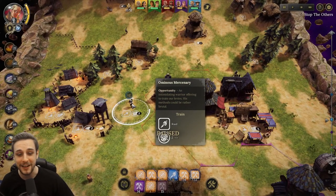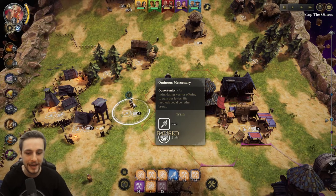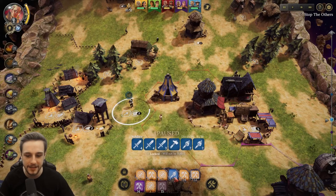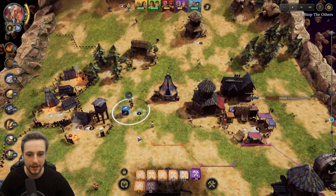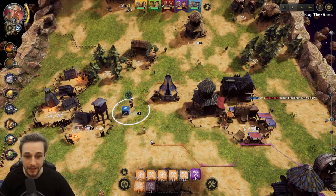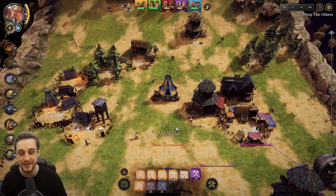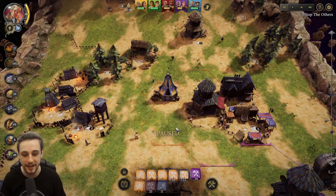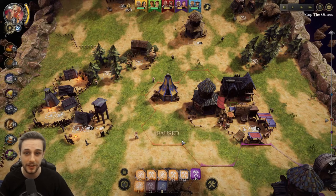Just a few minutes after I recorded that clip, we have this guy who's popped up - an ominous mercenary who's going to train our raid stat and it'll cost us two ale. So I take this die, give this guy two ale - he is wounded but it's increased his die face. The flavor text said his methods might be brutal, so he trained up my die face, cost two ale, but it also got wounded in the process. That's kind of how those work.